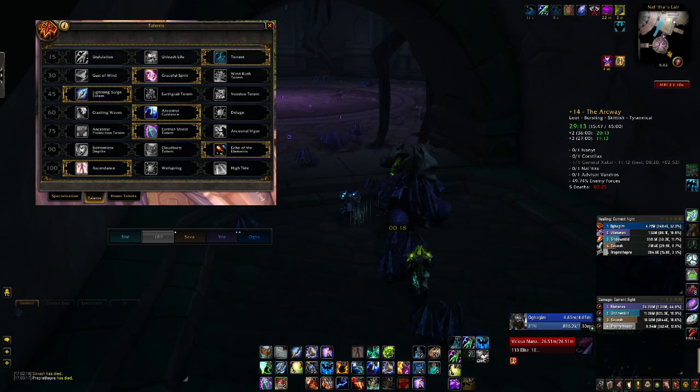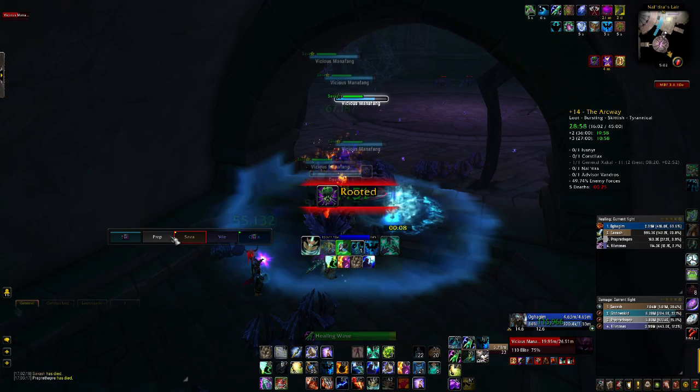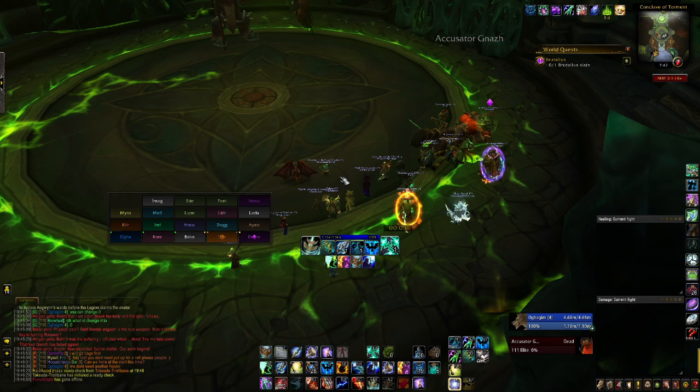Now for the second build. This build changes at level 100, where instead you take Ascendance, and at level 90, where you take Echo of the Elements. Instead of Chain Heal, this build revolves around the use of Riptide and proccing your Tidal Waves with your Healing Surges and Healing Waves. For burst AoE healing, it uses both Ascendance and Ancestral Guidance as mini cooldowns. The build also takes Echo of the Elements to increase the amount of Riptides you can pump out.